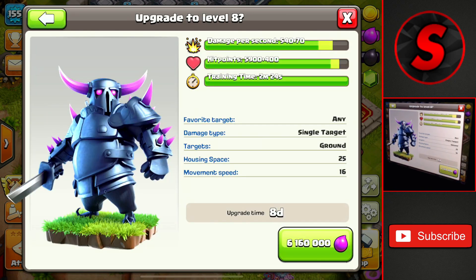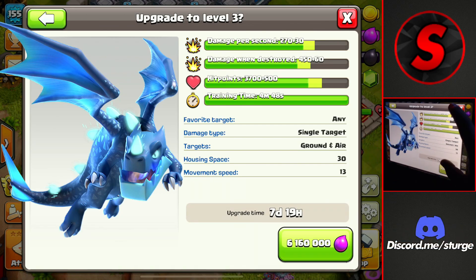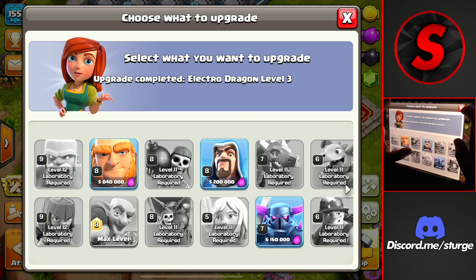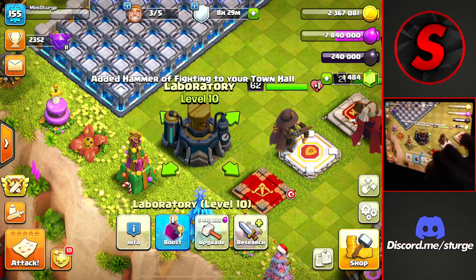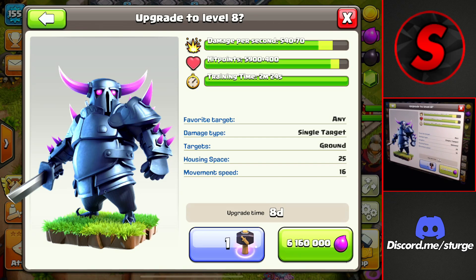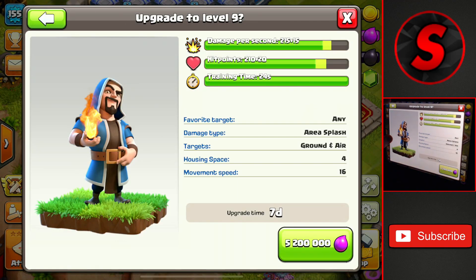Actually we don't have the PEKKA up — it is a 6.1 million elixir cost and an eight day time. But instead of doing this one, I think I will be upgrading the electric dragon up to level three for a 6.1 million elixir cost and an almost eight day time, just like that PEKKA. We're going to get that and upgrade it using a book of fighting, the last one we have. We don't have too many elixir upgrades — just three left — and we're going to have two after this one because we're going to head into the league shop and get a hammer of fighting for 120 medals. We'll get the PEKKA up to level eight, skipping the eight day upgrade time and saving 6.1 million elixir. Then we get the wizard up to level nine for a 5.2 million elixir cost and a seven day time.